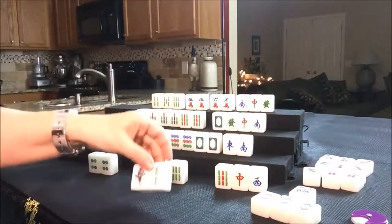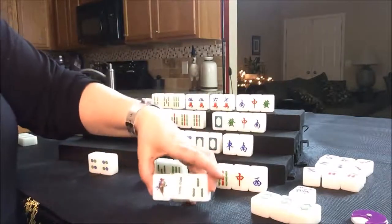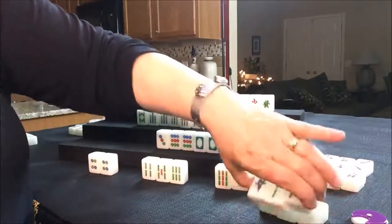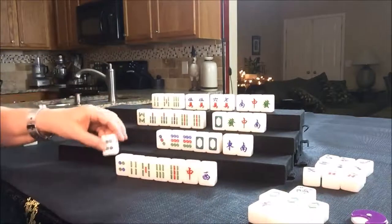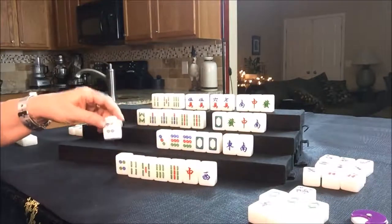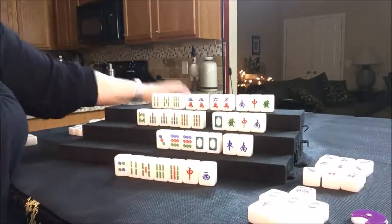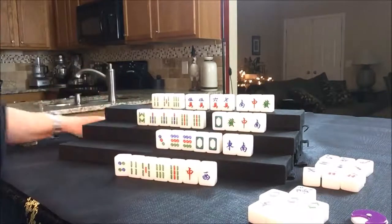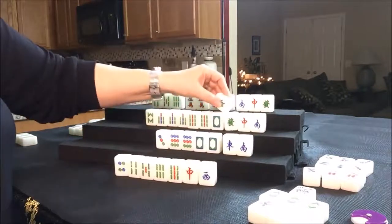East can Chow that: one, two, three. So now they have a Pung of eights and a Chow, all in Bams. We're going to discard this four dot, sacrificing this pair to get them to a half flush. Nobody can take that, so we draw for South — they drew a North; there are already two out, so throw it. Drawing for West — they got a green dragon, which is very nice because they can Pung that maybe. Let's throw the South.